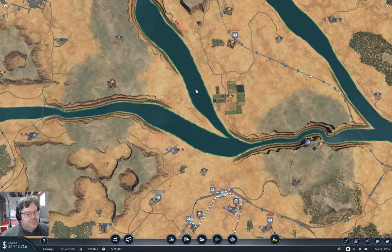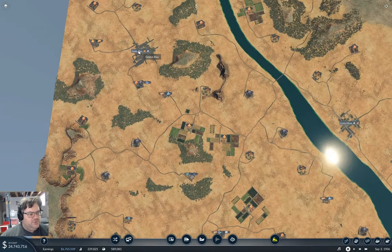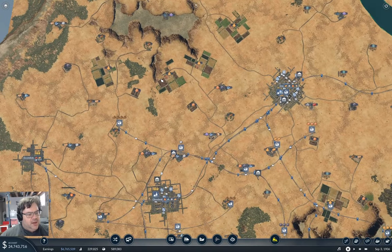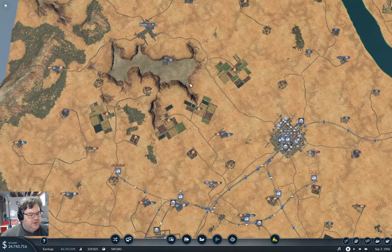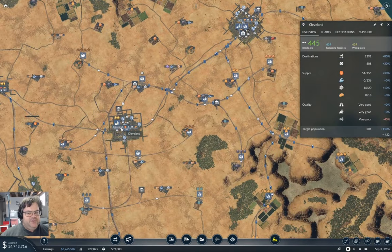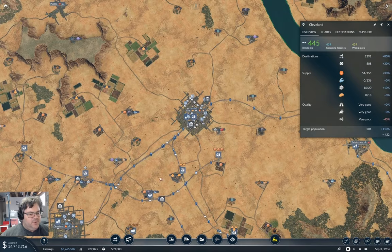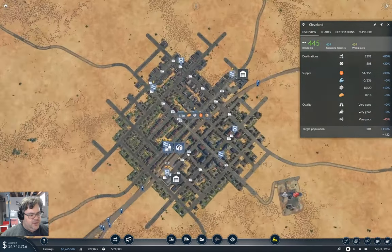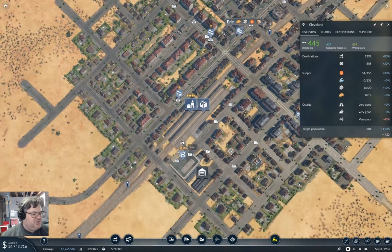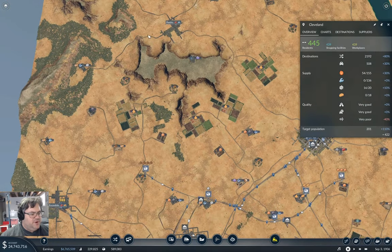That just seems like a thing to do, so I'm going to start with Pueblo to Green Bay here. I was looking around pondering where I was going to make the connection. It would seem like Erie would be the good place to do that from. Yeah, Cleveland would be easier, a little bit easier, just because of the direction the station faces. But we've got all sorts of stuff built up in here, and we do have this mountain in the way.